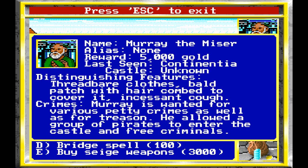We get a contract — our first villain is Murray the Miser. He has no alias, is worth 5,000 gold, was last seen on Continentia which is where we are, and is in an unknown castle. Distinguishing features: threadbare clothes, bald patch with hair combed to cover it, and an incessant cough. He's wanted for various petty crimes as well as treason — he allowed a group of pirates to enter a castle and free criminals.